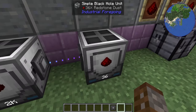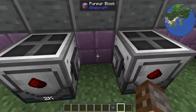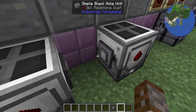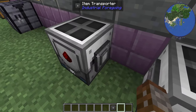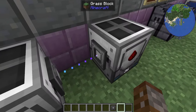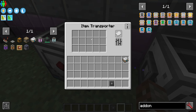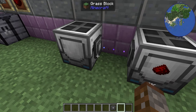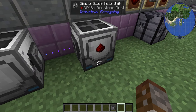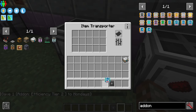When you first place them down nothing will happen. You have to right-click one side of the inner ring, which makes one side export and the other import. Inside the GUI, by default it is set to blacklist, meaning it will send any item. You can set speed and efficiency upgrades by holding them in your hand and right-clicking on the outer ring.